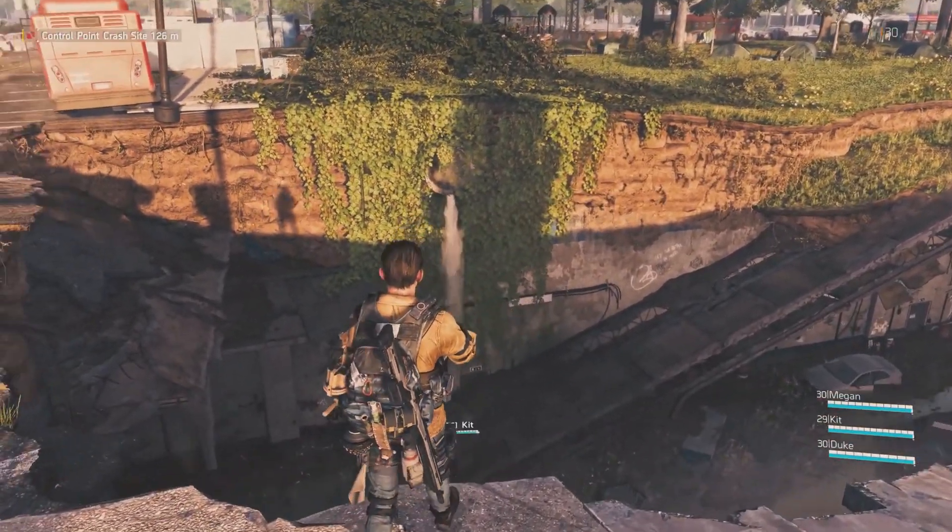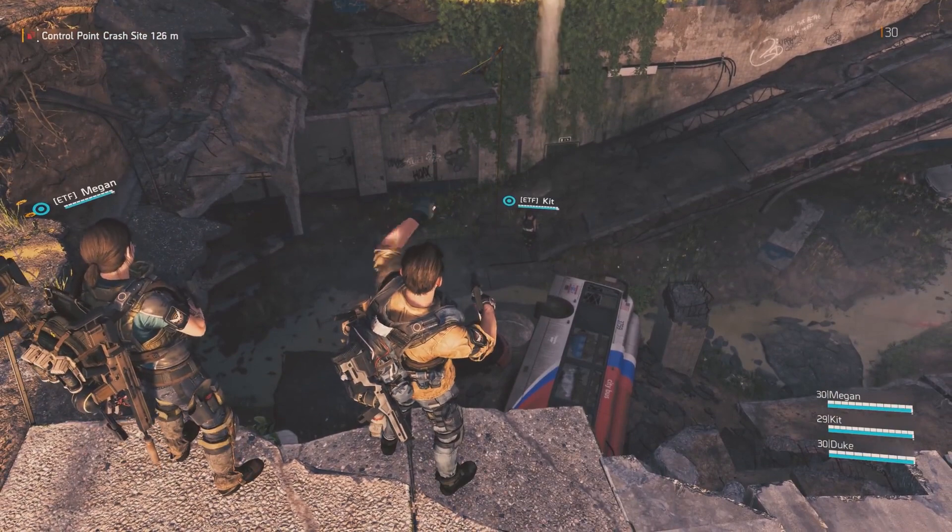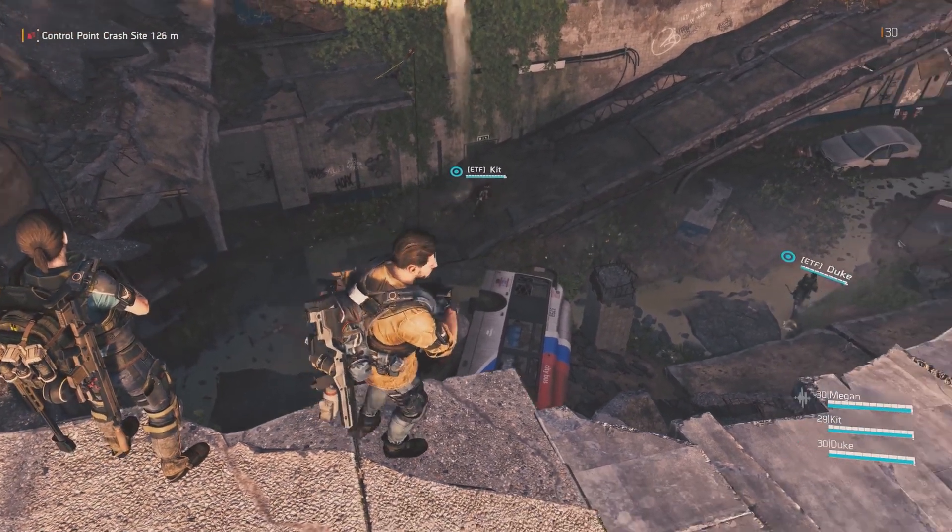So DC is going to be a lot more varied, with more different environments throughout the game as you move around. There's going to be more open space which we're told is going to provide more tactical opportunities. The main example given was that you're going to have to talk a lot more to your team, because if you're running out and a sniper's going to get you, then you'll want to know when it's safe.